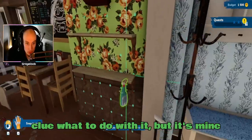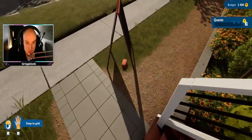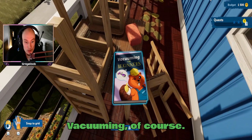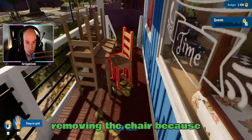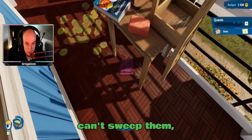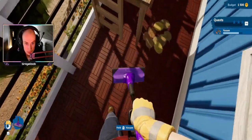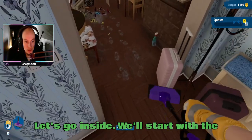We'll bring this with us. I have no clue what to do with it, but it's mine now. They don't want it on the shelf though. Can I bring this with me too? I can. Vacuuming. Of course. Use the vacuum. We're removing this chair because we do not want that with us. Oh, this is leaves. I can't sweep them, but we can vacuum the leaves. Perfect. That's the porch. Done.